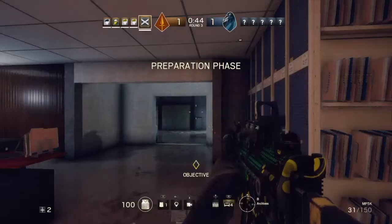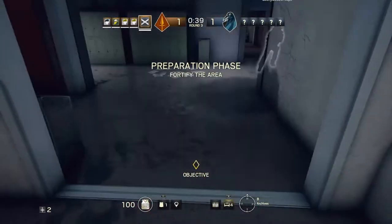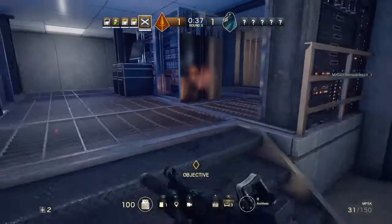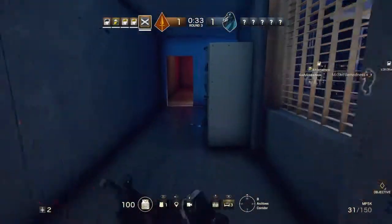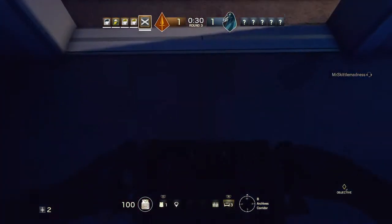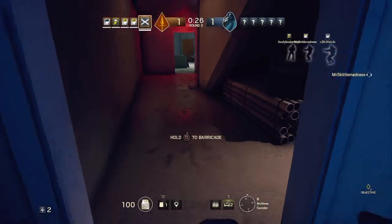Barricade the room. We need to protect the biohazard container. Activate the jammer. Device activated. Deploying jammer. Medicated door!